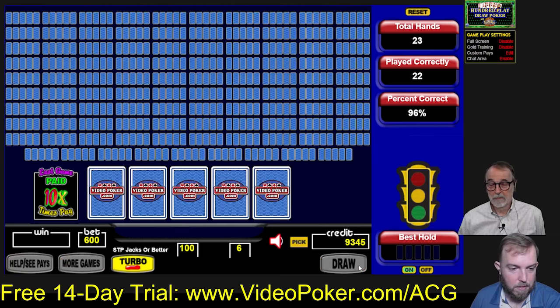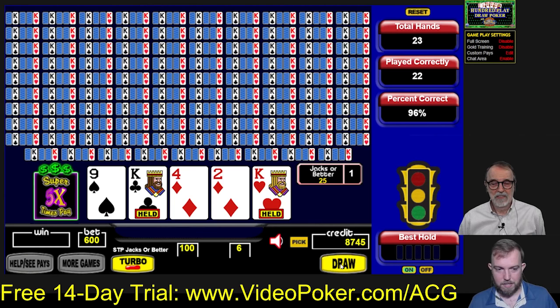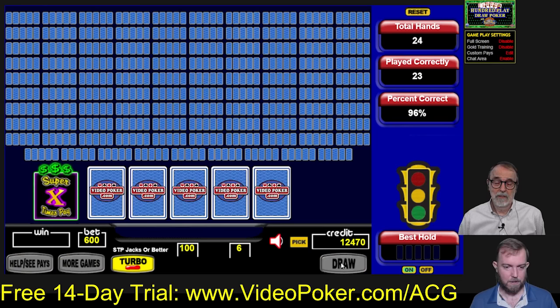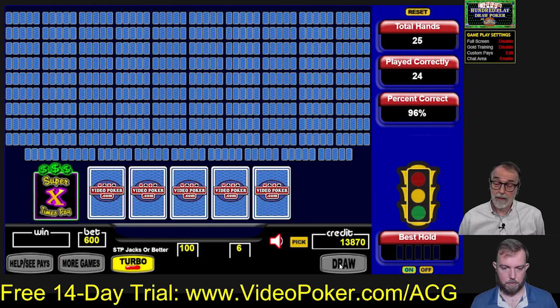We went from down 3,000 or 4,000 credits to up 2,500 in just two hands. So if you love volatility, it's a great game to play — especially since it also increases the payback percentage. Not every game does that. Some games, like Hot Roll or Hot Streak, don't add to or subtract from the payback — they stay the same. But the new Ultimate X Streak actually subtracts from the overall payback of the game. With Super Times Pay, you're getting both more volatility and better payback.